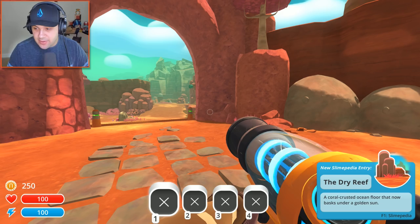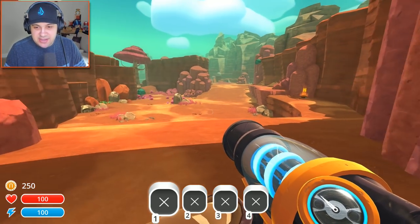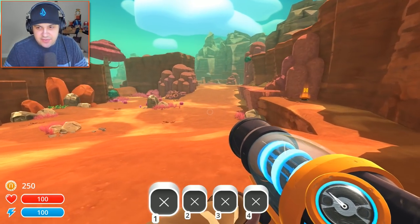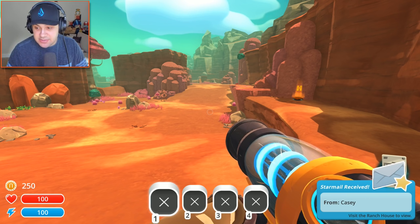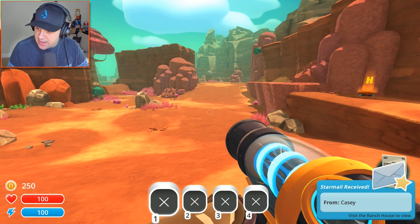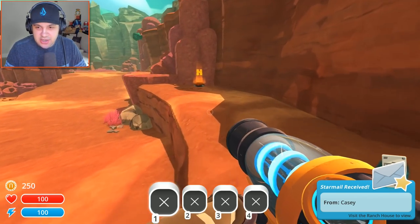We've made it to the dry reef. We have a new Slimepedia entry — a new area. Look at all these pink slimes. My basic understanding of this game is that you explore this world and collect slimes, getting rarer and rarer ones. Visit the ranch house to view. How do I get my mail? I wanna check my mail.